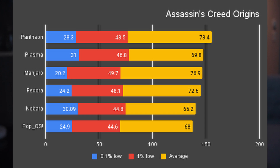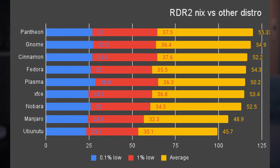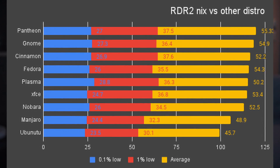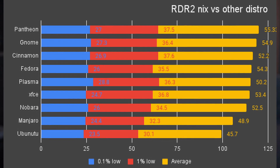NixOS takes the crown easily in Assassin's Creed Origins, with Manjaro on 3rd when using 1% low and average, and Nobara on 3rd when using 0.1% and 1% low numbers. In Red Dead Redemption 2, Fedora follows Pantheon and GNOME when comparing average, but falls behind Plasma on 0.1% and 1% low. Nobara's numbers are still comparable, though none of its benchmarks pass any NixOS desktop environment. Manjaro and Ubuntu are trailing behind quite badly compared to the others.